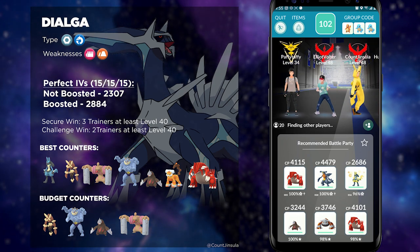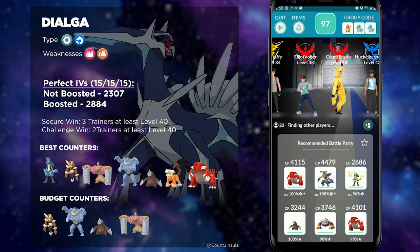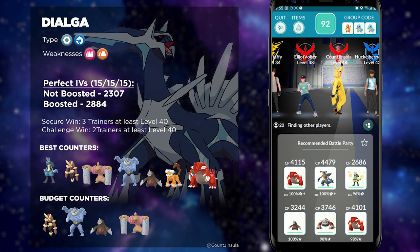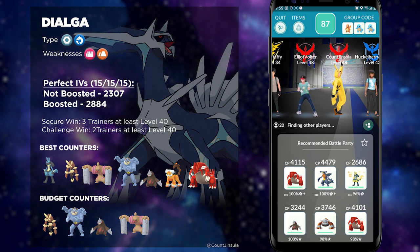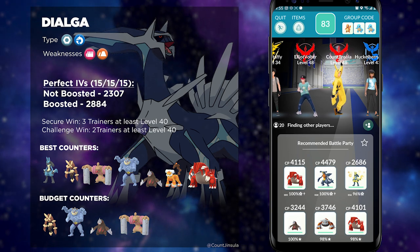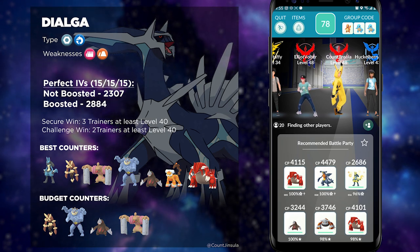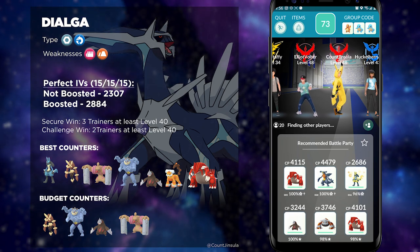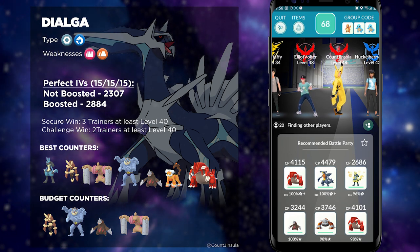One of the core strengths of Dialga is its typing. The fact that it has the unique type combination of Steel and Dragon means it's going to resist a lot of different types. There are no double weaknesses against Dialga — it's not going to have a double weakness against any particular type. You will just want to use something strong against Dialga without getting resisted by its Dragon-typing, which means even though it is a Steel-type, you should not use any Fire Pokémon.